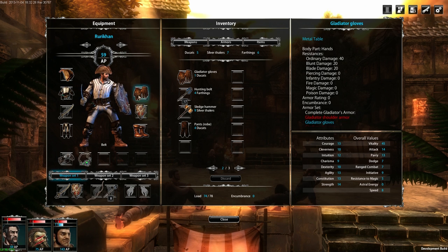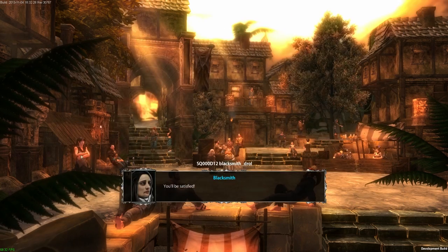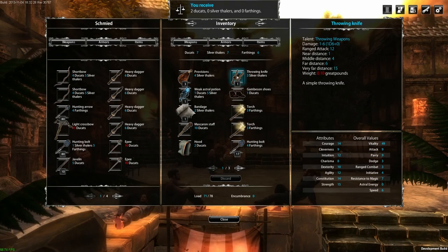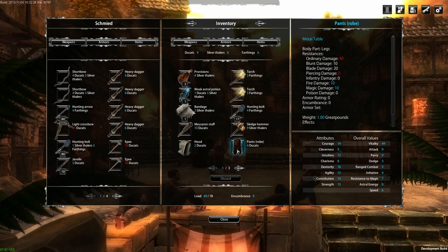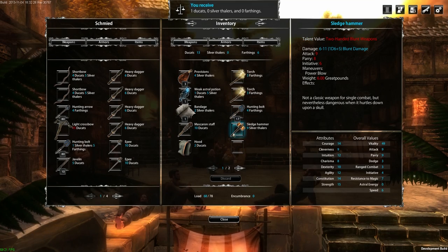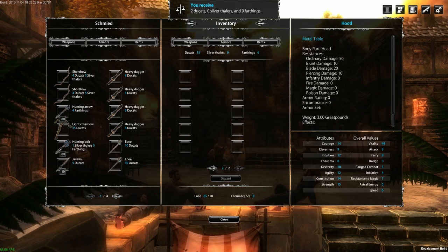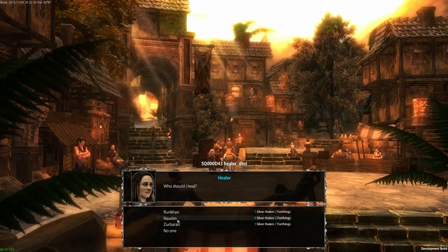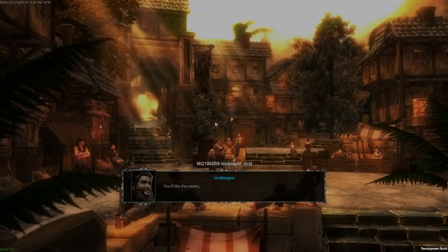We also got some gladiator gloves — the dwarf has no gloves so the dwarf gets gloves, that makes perfect sense. Let's make some sales — you just drag and drop, pretty much the same way as any other game. I'm keeping the Masqueron staff since it was from the quest. Selling the throwing knives since we have no rogues, selling the shoes. I like keeping torches because they do fire damage. The dwarf is pretty banged up so we're going to heal him, and everybody else stays at the inn.